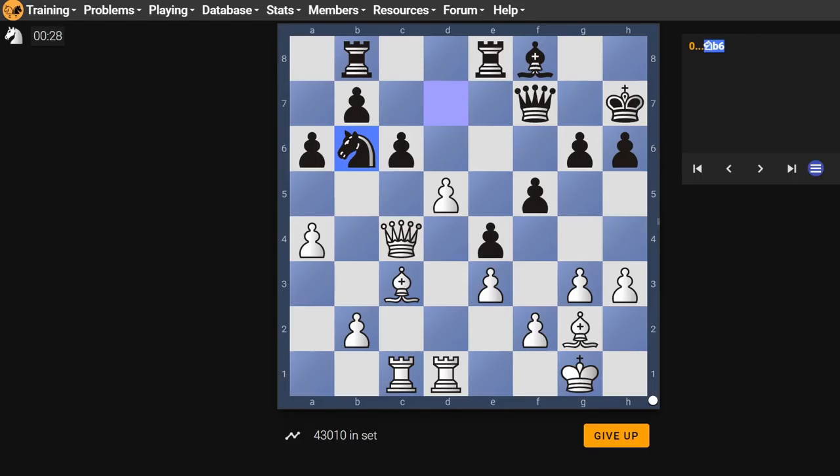So like, pawn takes pawn, knight takes queen — the d7 square is still guarded, so I don't think that's going to work.